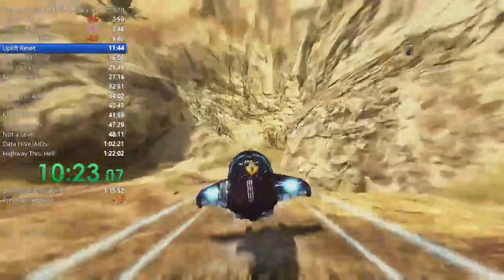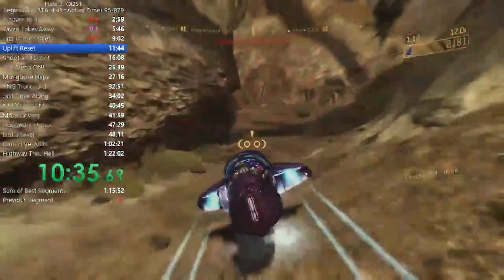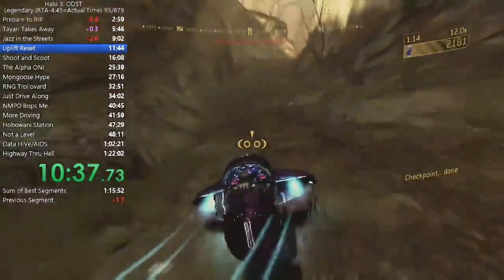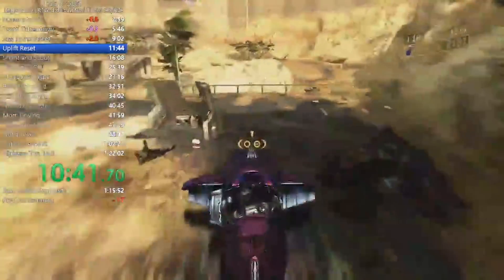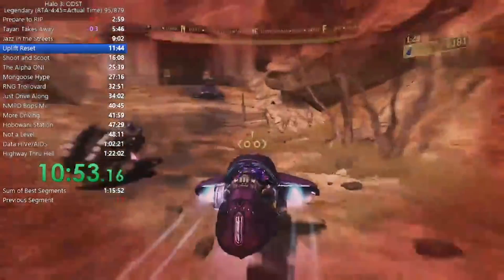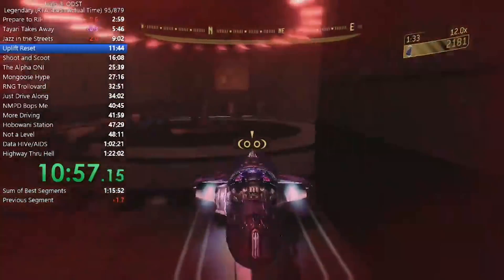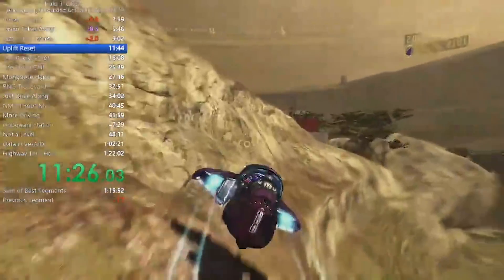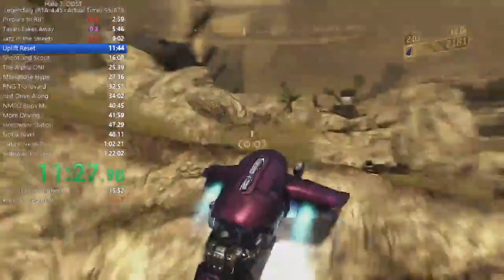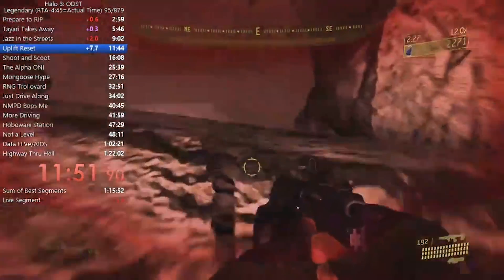From there, if you find the right section, you can drive the ghost right up a rock wall and cut to the right, skipping a whole section with a lot of enemies and driving around. If you line yourself up and hope for the best with RNG on enemy movement, you can drive right past the wraiths and reach the bridge section. Once again you can drive up a rock wall and skip quite a bit before heading straight to the end and making the jump as fast as possible.